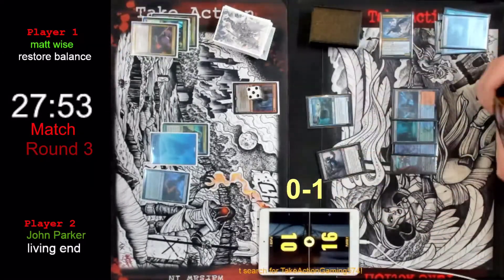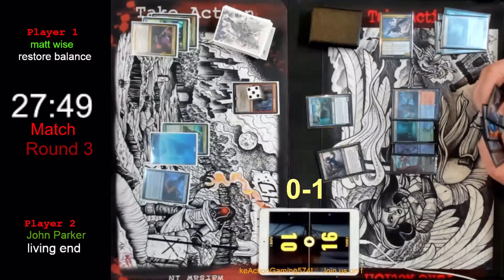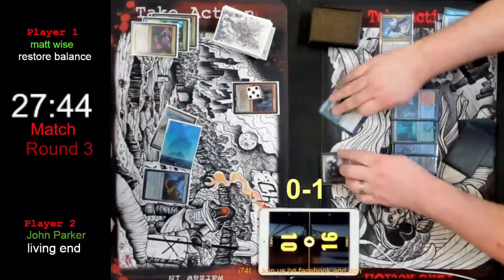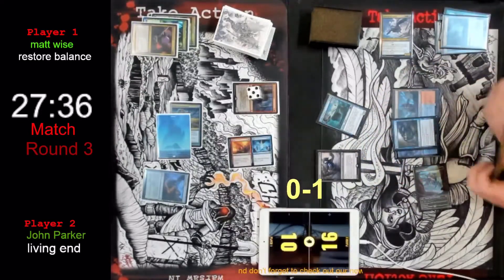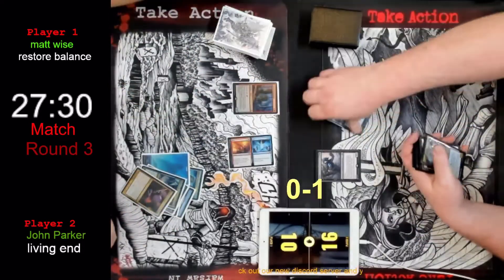This is a good example of what's stopping Restore Balance from being a deck — and all it would take to make it a deck is the right Border Posts. He's going to try to ice down one of the creatures and it's getting Disputed. That's that. Well, we can definitely have some bonus coverage so I'm going to go see where everybody's at.